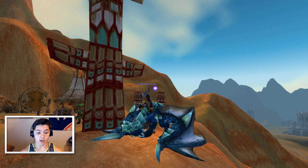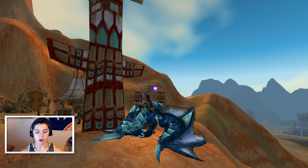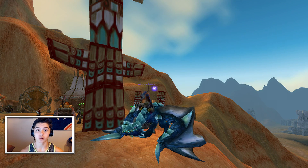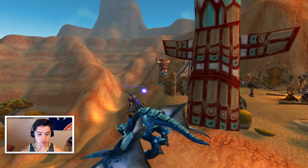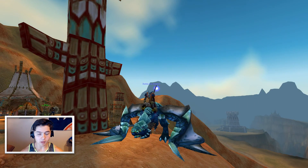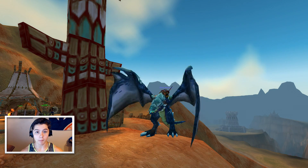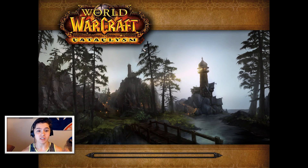The next mount is going to be the Blue Proto-Drake. I don't remember exactly where it drops — it's some type of Wrath of the Lich King dungeon, I got it so long ago. This one is really cool; I like the blue mouth for some reason, and when you push spacebar he does his little flappy wings, which is always awesome. The queue popped so we're going to Battle for Gilneas — that's how you say it. I love this place, it's awesome.